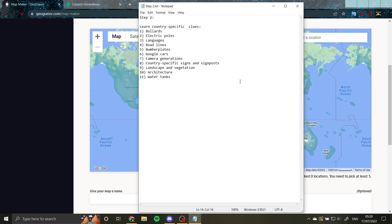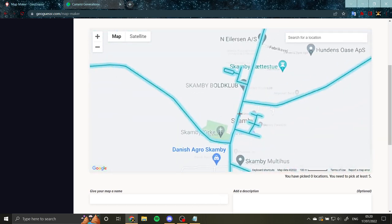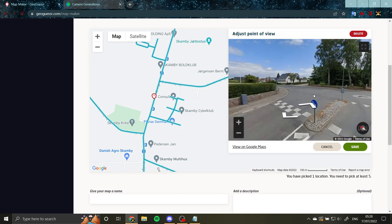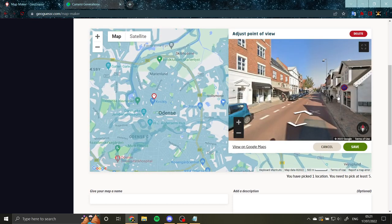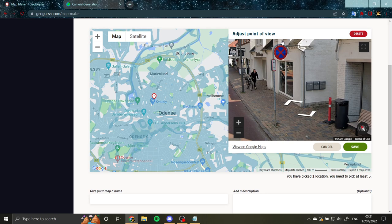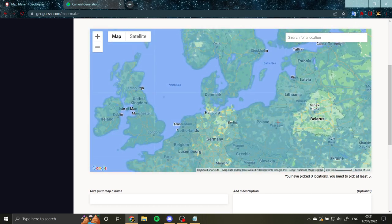Gen 1 camera is very rare but if you see it, it's super blurry — you can usually get it in Australia and the US. Gen 3 doesn't really help much, but learning where you get Gen 1, Gen 2, and Gen 4 helps a lot. Camera generations are things worth learning. They also come in handy and are something you just pick up over time because you notice the difference in camera quality. Country-specific signs and signposts are also very useful. For example, in Denmark, you have a unique signpost that goes straight up and then does a curve around the sign. It's only found in Denmark — 99% of the time it'll be Denmark.